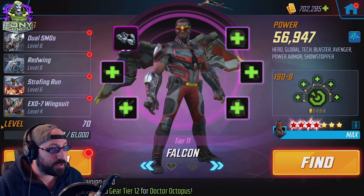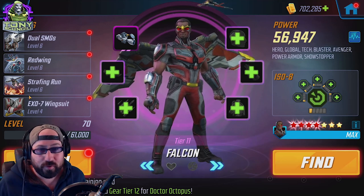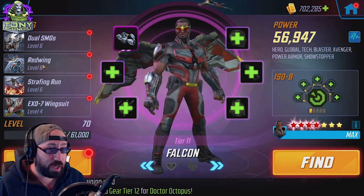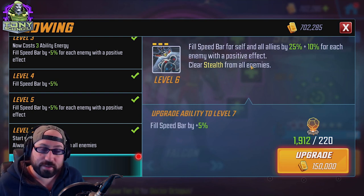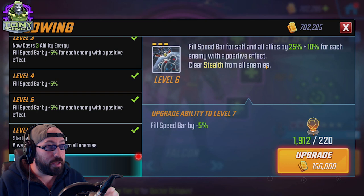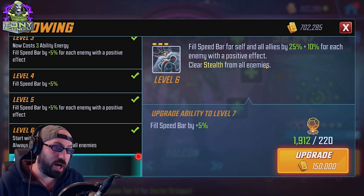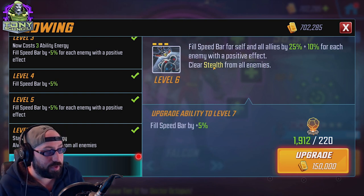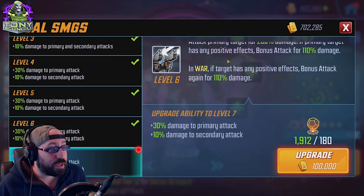Falcon can go in a lot of different directions. The major thing to note is how he interacts with the team. On auto he uses Strafing Run first, then Redwing — so you don't want to auto him. When you look at Redwing: it fills speed bar for self and clears stealth from all enemies. Because it says 'clear stealth from all enemies' it counts as an attack — so if he has Skirmisher, whoever the reticle is on when he uses it will get Vulnerable applied.